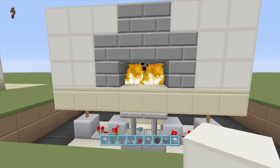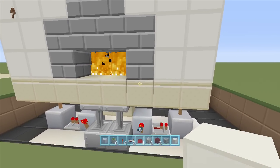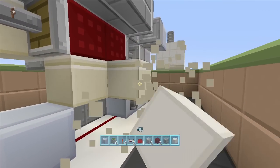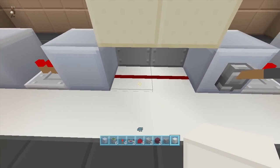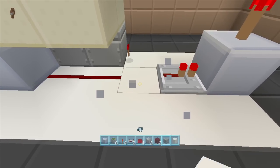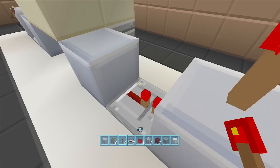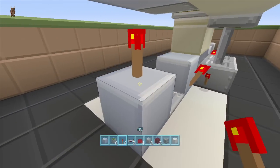This is what our fireplace will look like closed. Now we're going to put in our input for the button. Swing over down here and get rid of these four blocks since they're going to be in the way, and also get rid of this lever. I just wanted to destroy the lever — let me put it back real quick.